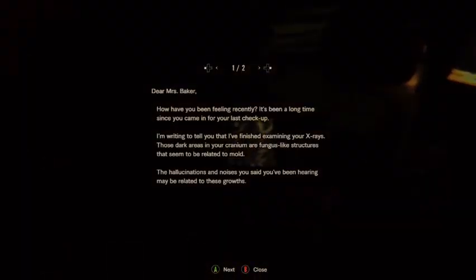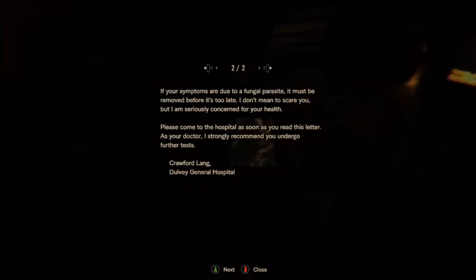Dear Ms. Baker, how have you been feeling recently? It's been a long time since you came in for your last checkup. I've finished examining your x-rays — those dark areas in your cranium are fungus-like structures that seem to be related to mold. She's getting hallucinations. As your symptoms are due to a fungal parasite, it must be removed before it's too late. I don't mean to scare you, but I am seriously concerned for your health. Please come to the hospital as soon as you read this letter. So it sounds like Marguerite was feeling bad and tried to go see what was wrong, but before she could, it was too late.